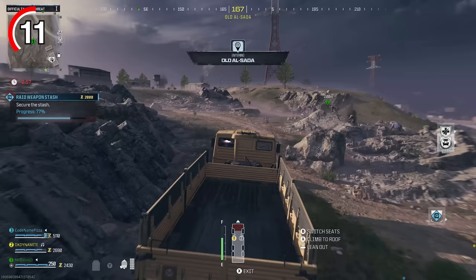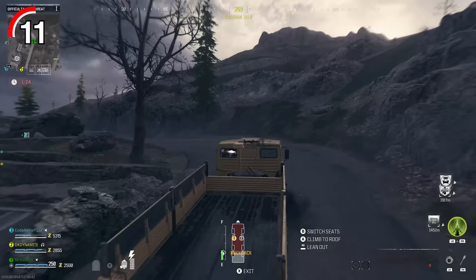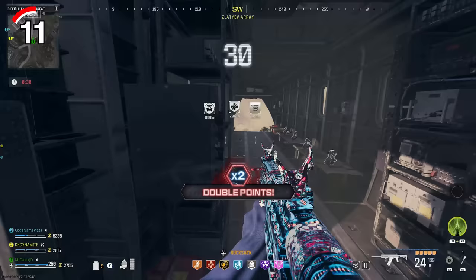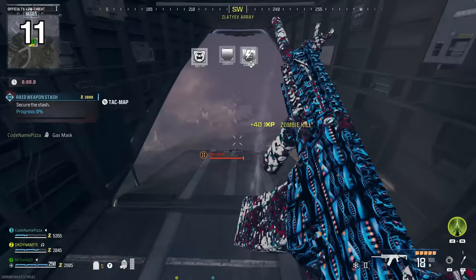So the final exfil is going to land at that last remaining area. When there's around four minutes left, the final exfil icon will start to appear on the map and visually in the game world — all you need to do is drive to it. Once you make it to the final exfil, the chopper will not leave until the counter on your screen goes to zero, so you have all the way until that time to get inside and successfully exfil.